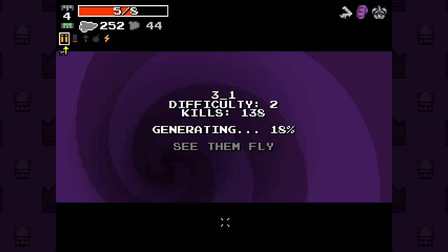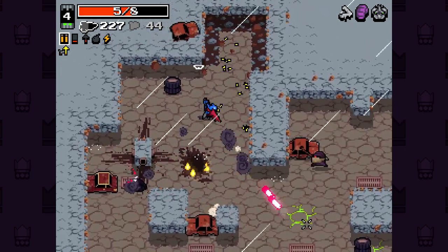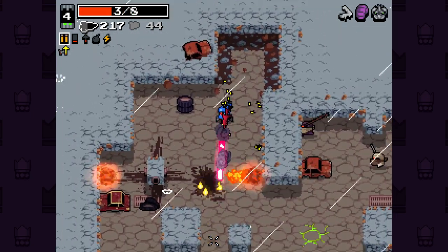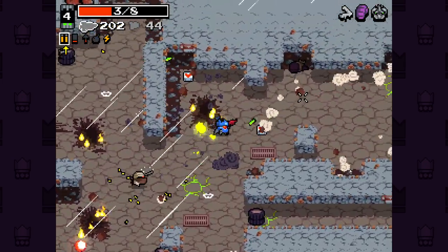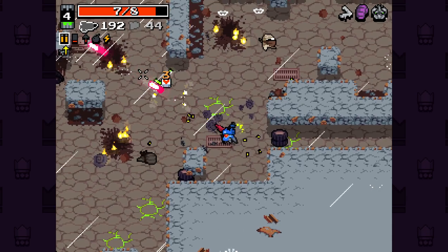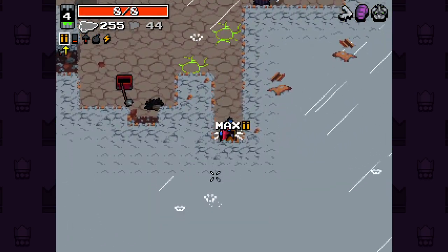I'm going to go with impact wrists again. I actually think impact wrists is very good now. Double health. Being able to hit enemies around is really nice, and then being able to destroy wall pieces is super useful.